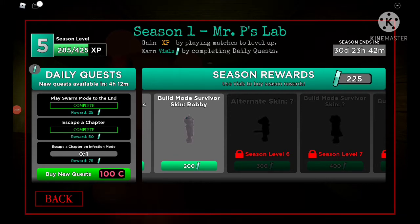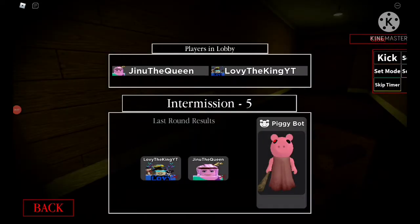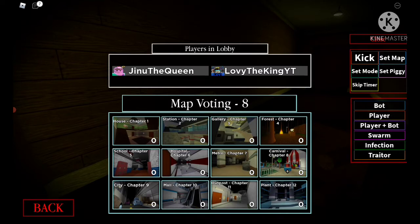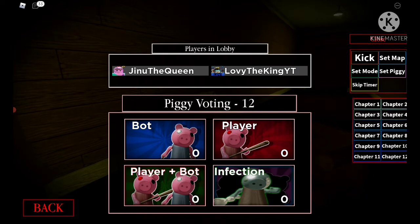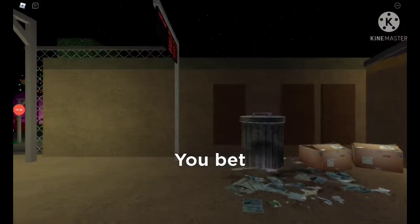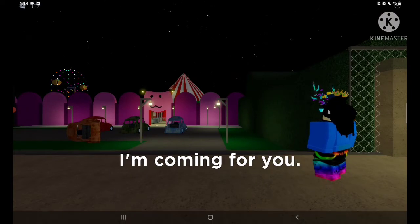I think I actually completed the escape-a-chapter quest and I win! That's basically done. Now for infection mode, my sister's gonna help me - don't kill me sis. She's gonna be the piggy and she's not gonna kill me so I can escape the carnival map. Chapter 8, set map, set mode infection, skip timer. Set piggy to Badgy the Queen. Let's go - Queen has been selected as the piggy!